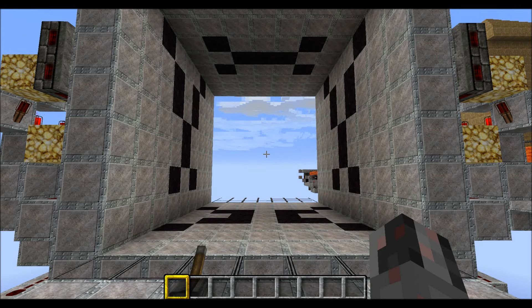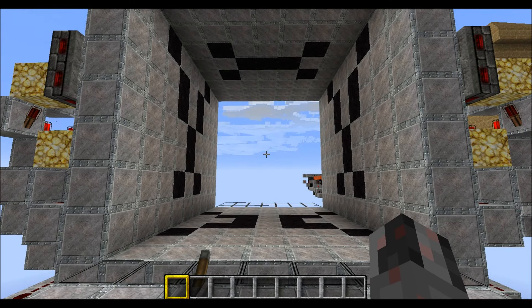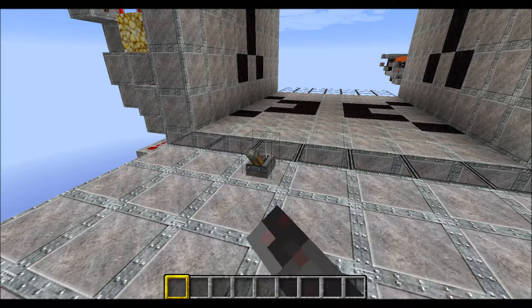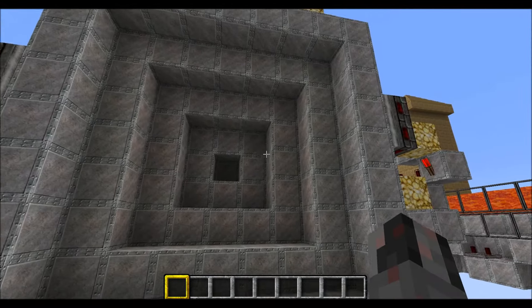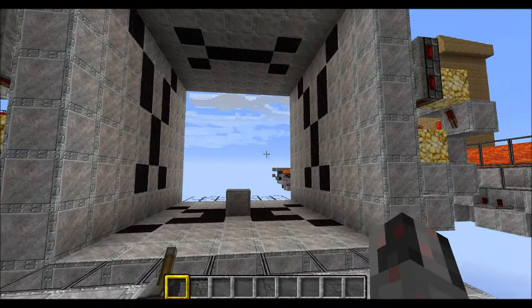Hello everybody, my name is Walter and today I want to show you how I can build my 7x7 double vault door you can see here in front of you. So let's start with a little demonstration. As you can see it closes really fast and it opens really fast too.